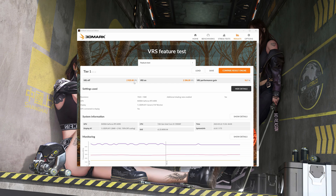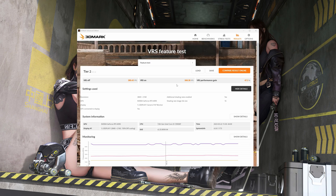Here's the VRS feature test. We got 2925 with it off and 3396 with it on — that's only a 16% performance gain. When you're already getting that many FPS, who the hell cares? Still a fun little test to run. And here's the second VRS feature test: we got 380 with it off and 560 with it on, which equals a 47.3% gain — awfully impressive. But if I'm already getting 380 FPS, I don't think I care about getting 560.